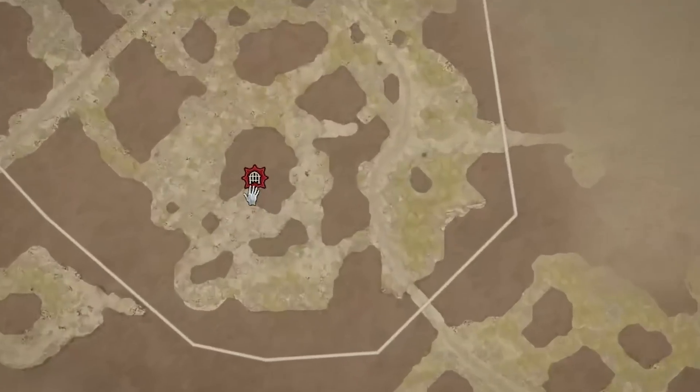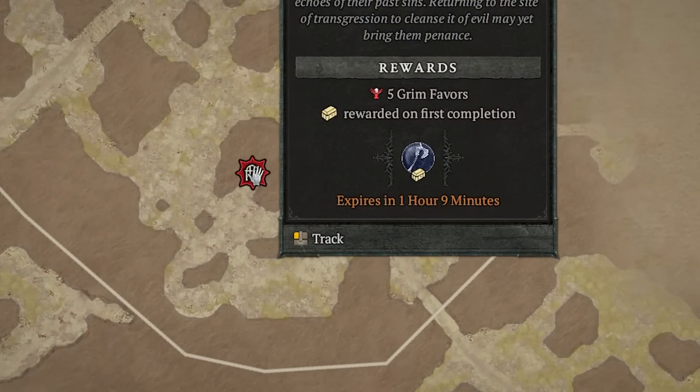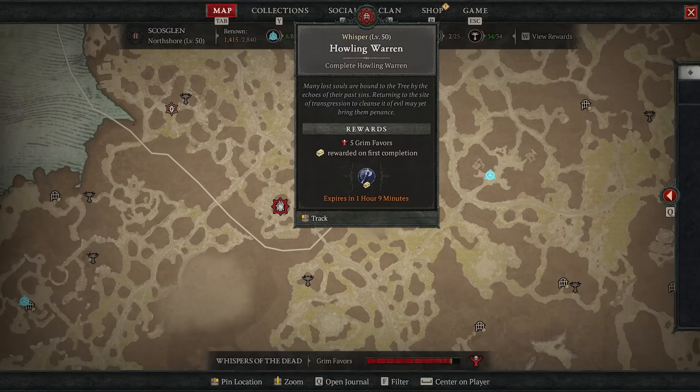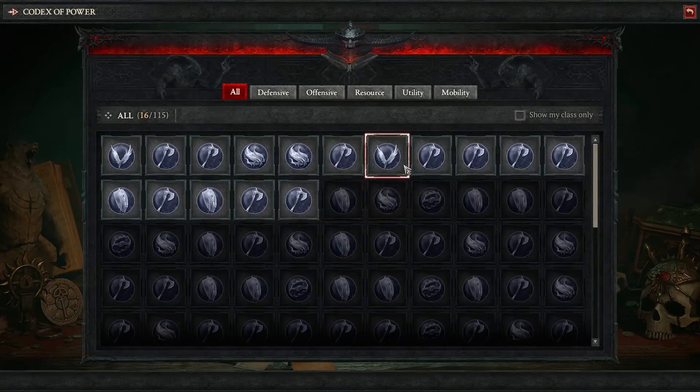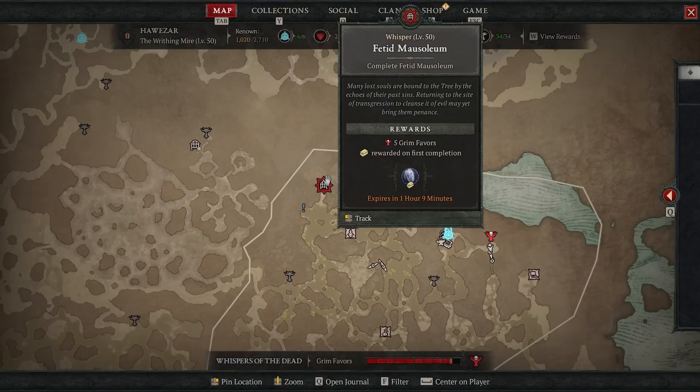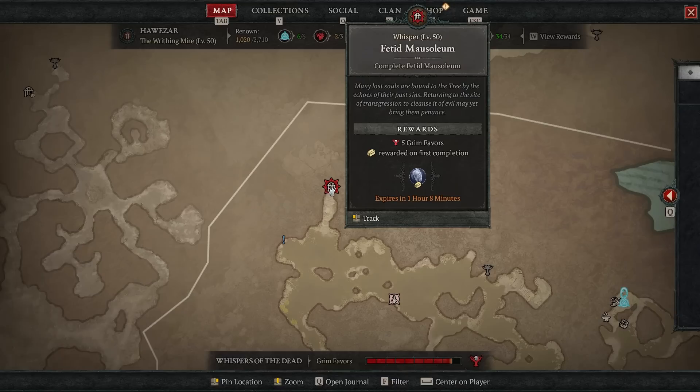These are regular dungeons — not to be confused with nightmare dungeons. When you complete them you are still able to unlock the aspect of power within it, the ones you collect for the codex of power. So you get that reward as well as your five grim favors. The dungeon itself is not any different because of the event — it just gives you the five grim favors and acts as a normal dungeon.